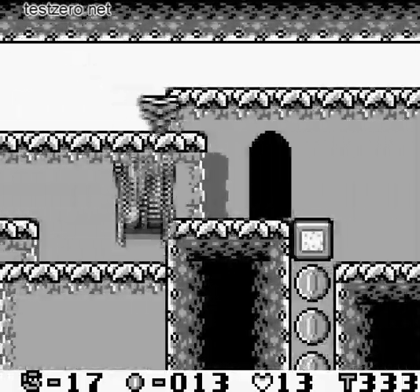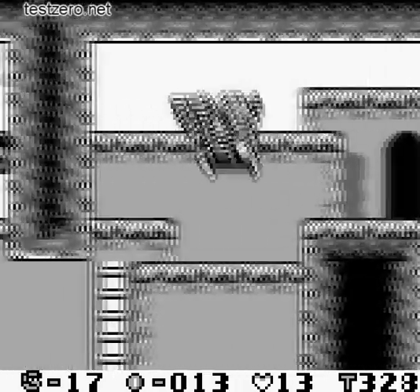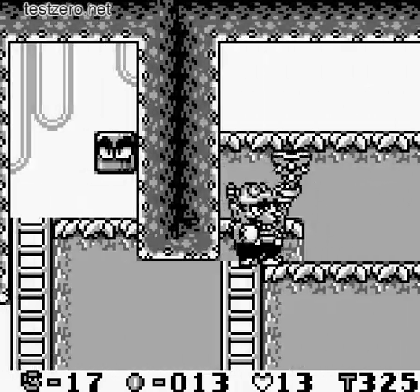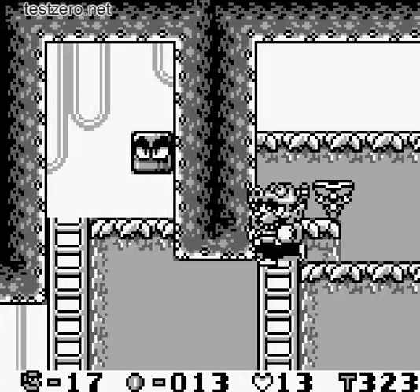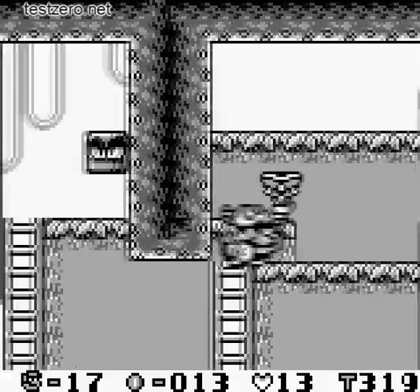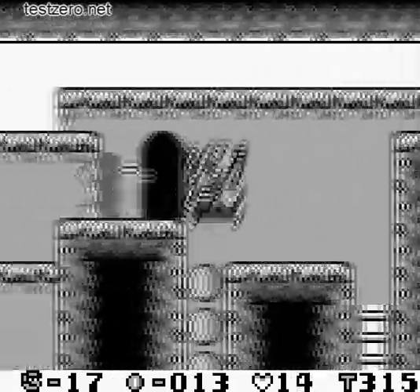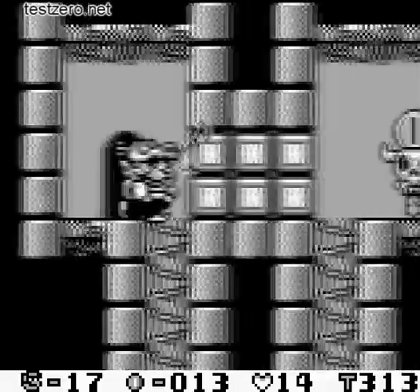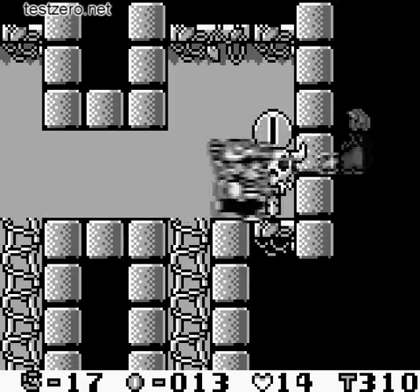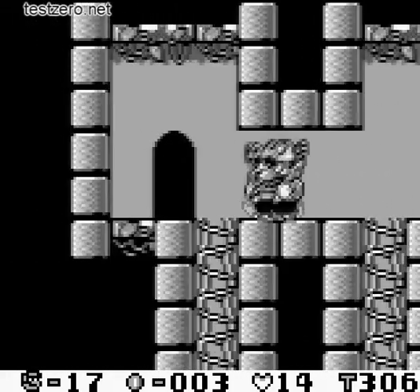So I can pick this guy up and then just use the ladder. I wanted to show it to you but oh well. What's in here? This is a checkpoint. I might as well use it — get the fire out of the way, Wario. Let's use this.